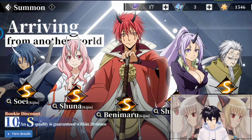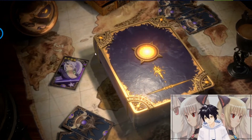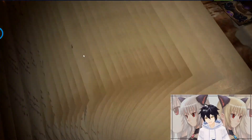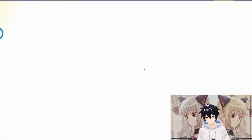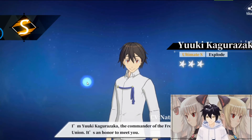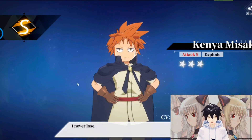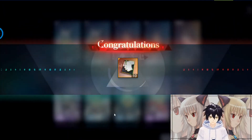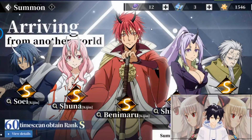Alright, let's see what I will get. It begins — I can tell by the color of the mana. Yuki... Yamisaki — it's quite good, right? Two S-tier in one go!